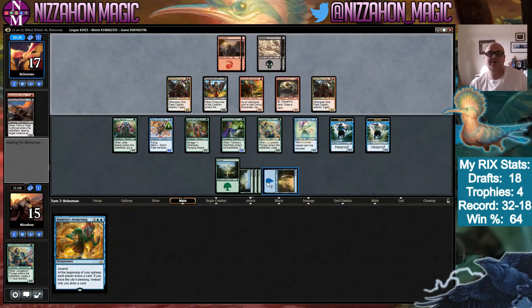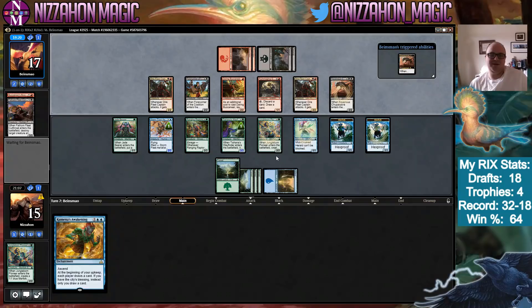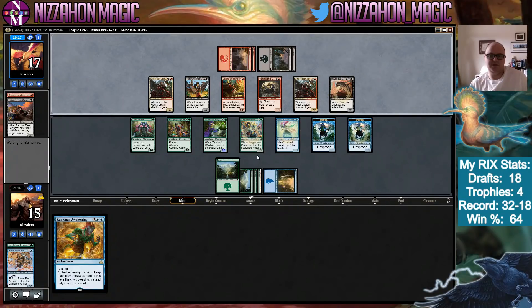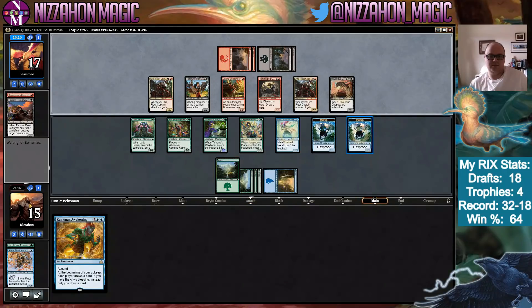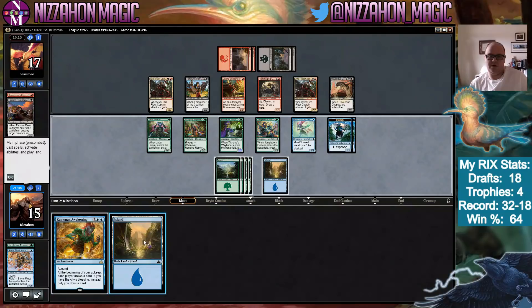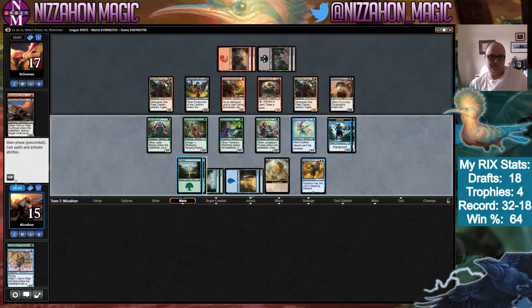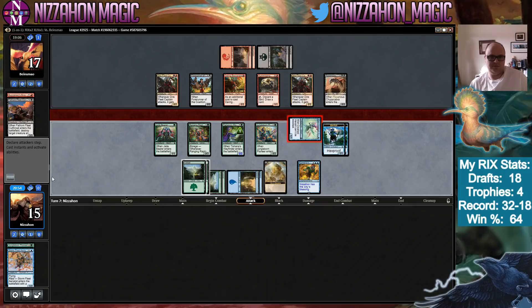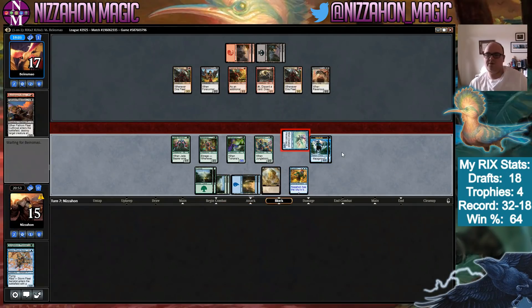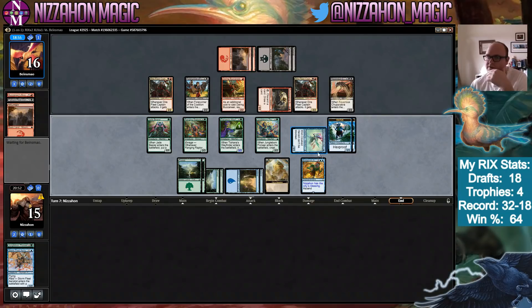They discard their Cutthroat — they're digging for lands. They may have an Impale for us now. Killing my flyer — yeah, the flyer is dead. Kumena's Awakening comes down — now we draw multiple cards a turn. Miscloaked Herald is going to attack, and hopefully in all the drawing we do we can find extra ways to pump it.